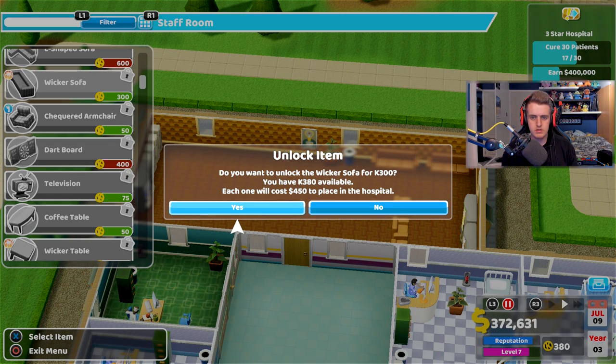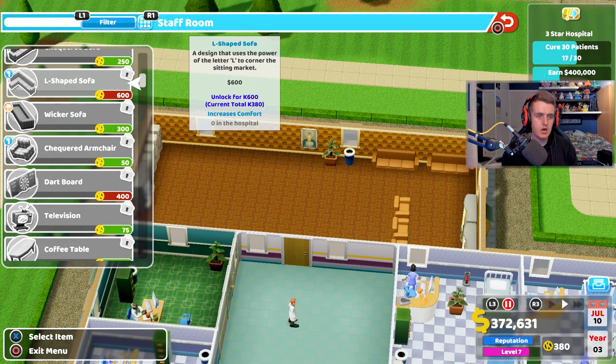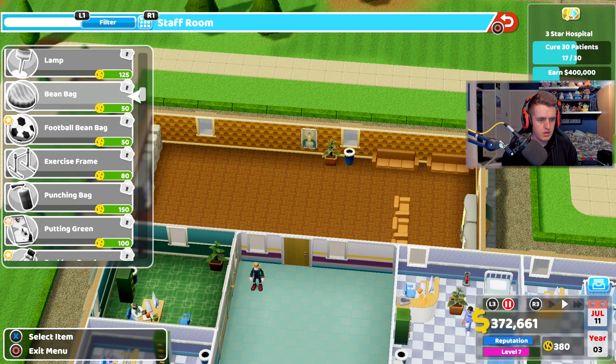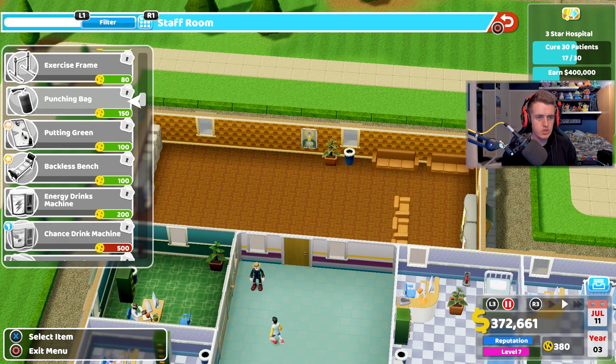Do you want to unlock this for 300K? What's this one? Okay so we can unlock stuff. A punching bag — that could be fun!